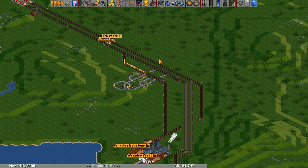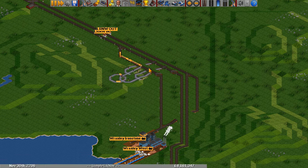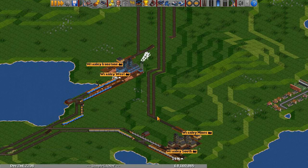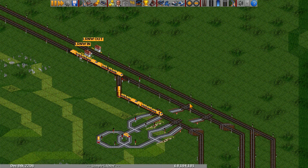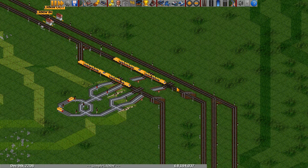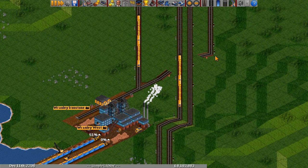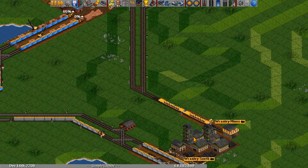Part of the reason for that is this logic circuit here. The way this works is it waits for two trains that are full of engineering supplies to come, and once they both fill into these waiting bays, they'll both be released. Then each path will split off — one will go to drop off iron ore, and one will go to drop off engineering supplies at the coal mine. As this train approaches, both trains are released and the engineering supplies are brought to their respective destinations. This is a way of perfectly balancing the trains to go to both of these primary industries.